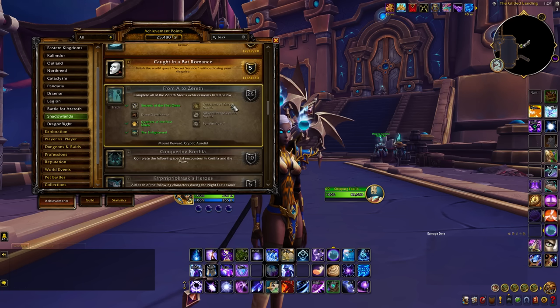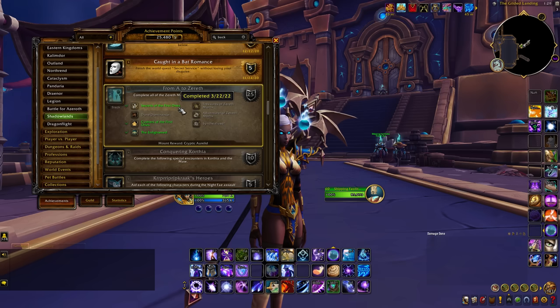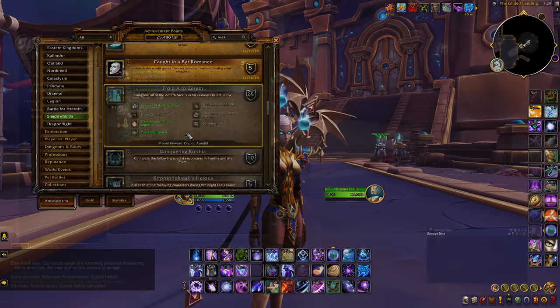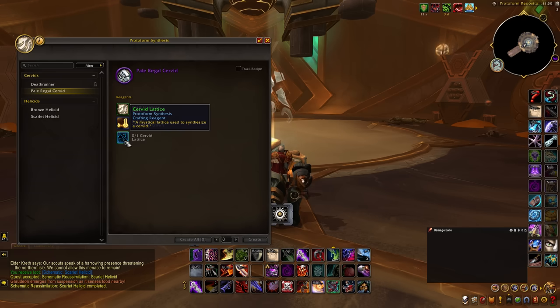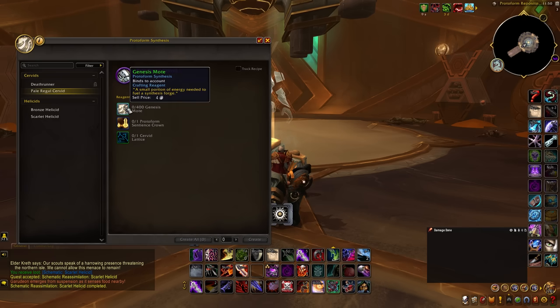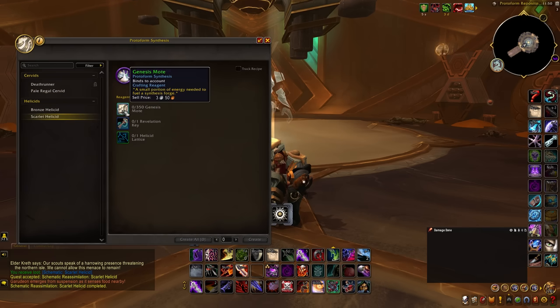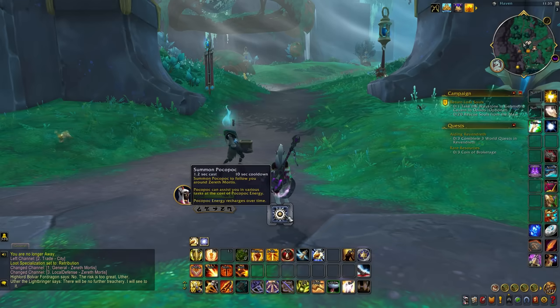Leaving the Maw, we also have the zone of Zereth Mortis with the achievement From A to Zereth, which involves completing all of Zereth Mortis' open-world content, such as finding all unique treasures, doing the main story chapters, completing special encounters, and even crafting creatures at the Zereth Mortis Protoform Forge. To unlock the Protoform Forge, you will first need to complete a few chapters of the Zereth Mortis storyline.